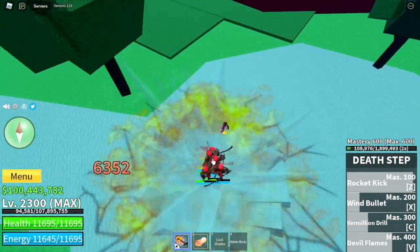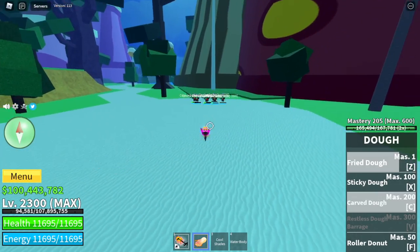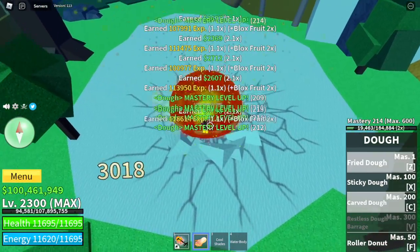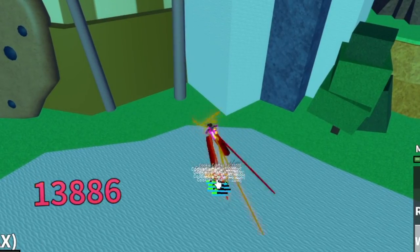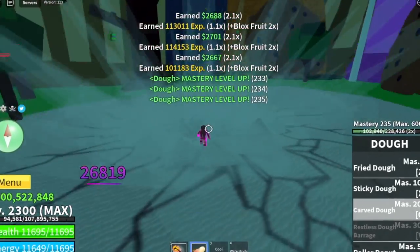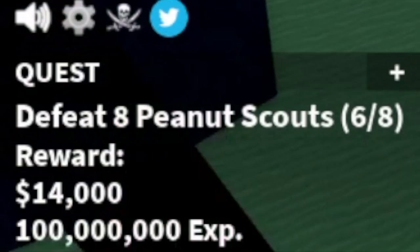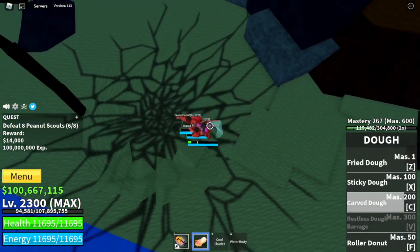You're gonna use your death step, all your skills, and after that use your Fry Doe and Carved Doe. You will gain six Masteries for every set. But this is kind of hard because the damage is not yet that high. If you're having a hard time, you can go back to the first mob, the Peanut Scouts — they're easy to defeat and don't have Haki, but the downside is you will only get two Masteries. The Ice Cream Chefs on the other island give four Masteries.